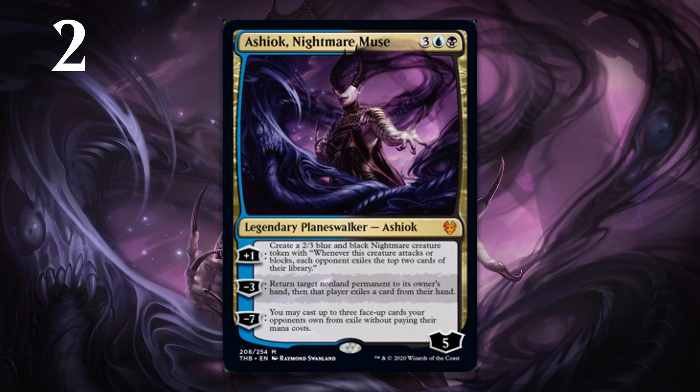At number 2, it's Ashiok, Nightmare Muse. Most sets have one super crazy pushed Planeswalker — one really big bomby Planeswalker — and in limited at least, that's Ashiok, Nightmare Muse. Any Planeswalker who has the ability to protect themselves, like Ashiok can do with 2-3 Nightmare creature tokens that can be made by raising loyalty, and has the ability to impact the board on the opponent's side of the table — which Ashiok can do with the minus-3 ability, which can bounce things — is going to be incredibly powerful. If you're bouncing things when your opponent has no cards in their hand, that card gets exiled. Even if they have other cards in their hand, the fact that you get to bounce something and exile a card in their hand is pretty amazing. And then there's an ultimate that gets set up by both the plus-1 and minus-3, because those 2-3 Nightmare tokens exile stuff from the opponent's library every time they attack and block. The ultimate lets you take three of the cards you've exiled and cast them for free. So Ashiok will have no problem making tokens that keep their loyalty high enough, while also impacting the opponent's side of the board. It's a lot of great value for five mana, especially starting at five loyalty.